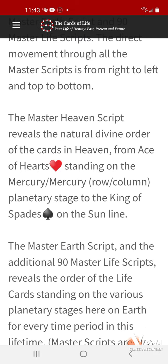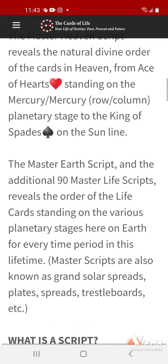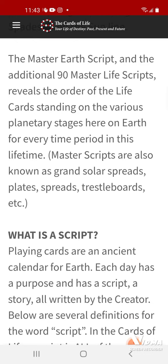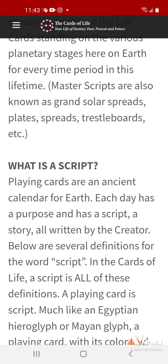The Master Heaven script reveals the natural divine order of the cards in heaven — from the Ace of Hearts standing on the Mercury row, Mercury column, planetary stage, to the King of Spades on the sun line. The Master Earth script and the additional 90 Master Life scripts reveal the order of the Life cards standing on the various planets every stage is here on Earth for every time period in this lifetime. Master scripts are also known as Grand Solar Spreads, Plate spreads, and Trestle boards.